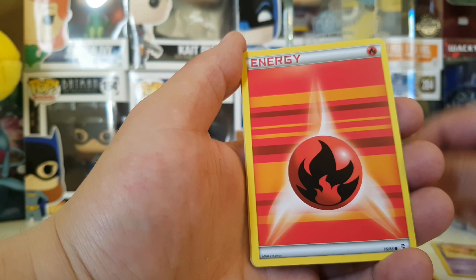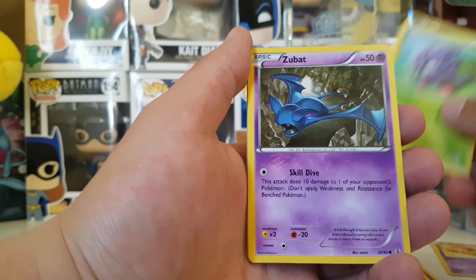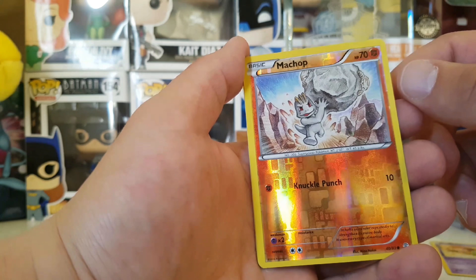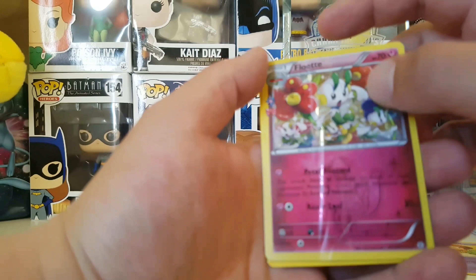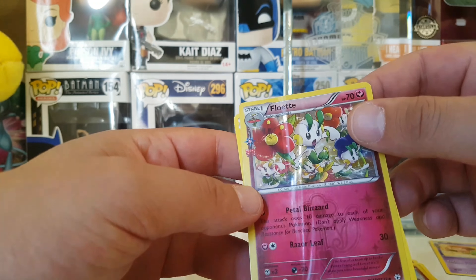I always liked Ghost Pokémon. So we got a regular Fire Energy of course, a Tangela, a Zubat, a Reverse Holo Machop — pretty cool, strong guy — and a Flowette, which is misprinted a lot.